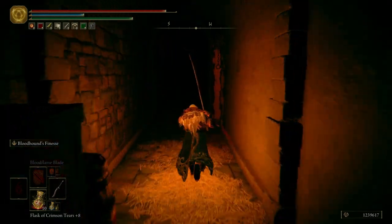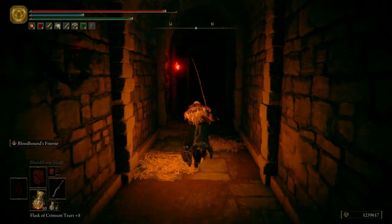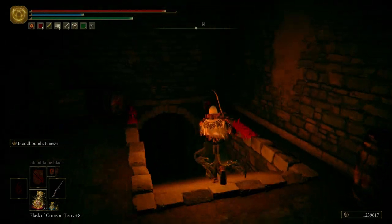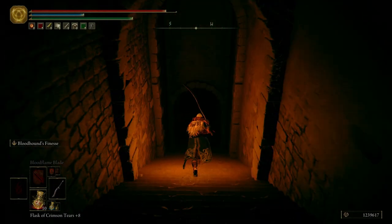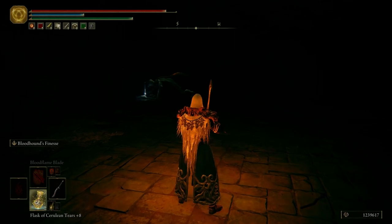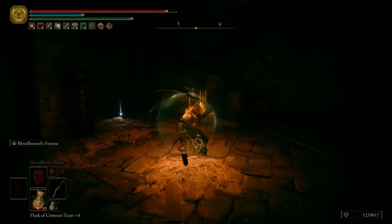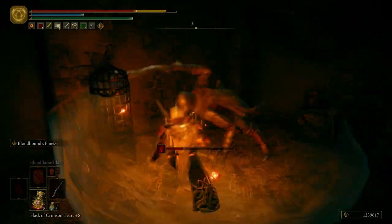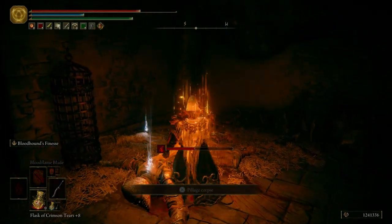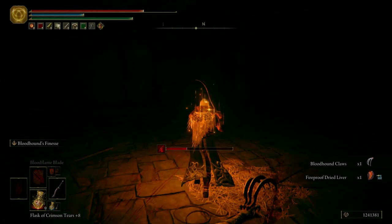Just going to backtrack here a little bit. Like I said, we're going to be keeping a steady pace today because there is a lot to this dungeon. Over here we have a Bloodhound Knight. We're going to drink a Flask and then we're going to do our best to kill this guy. Woo, that was close. Get the Bloodhound Claws, and then a Fireproof Dried Liver.